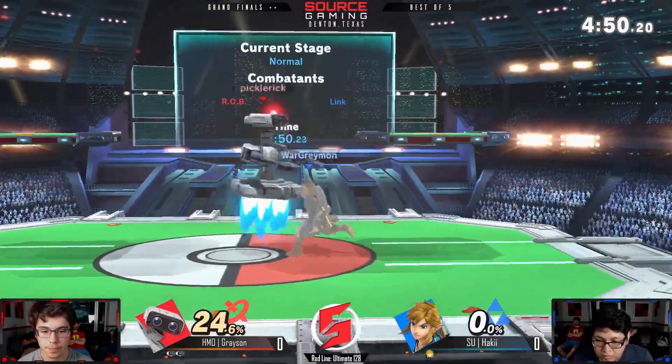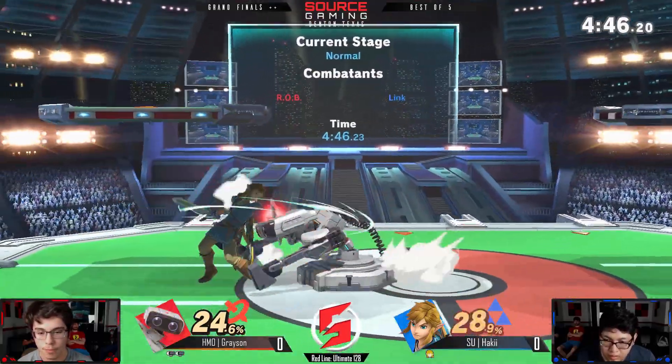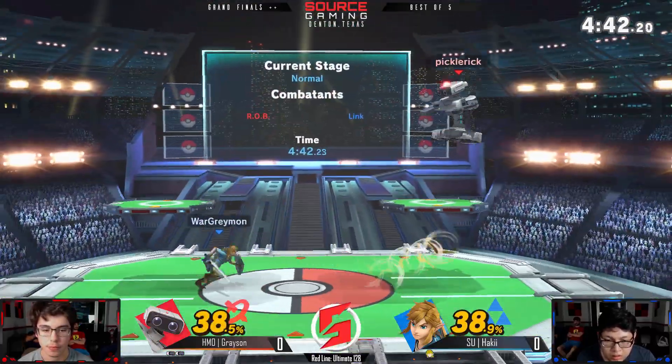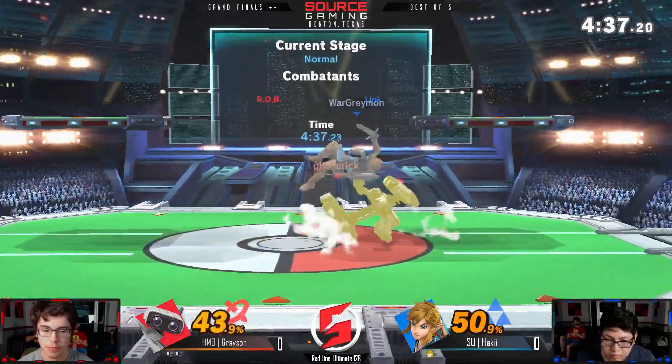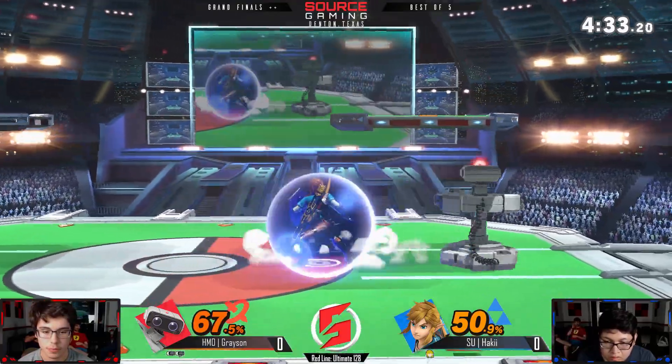I like the reverse up-B just in case — if they hit with the back hit of the up-B it'll actually push them in front of him and then you can set up for a good ledge situation. I think you can even reverse it while recovering and make it back and kill at like 80% — it's insane. If he got him off stage with that it would have been great.